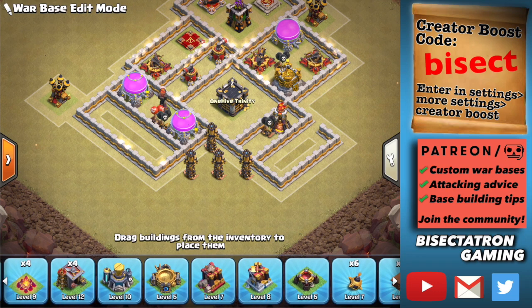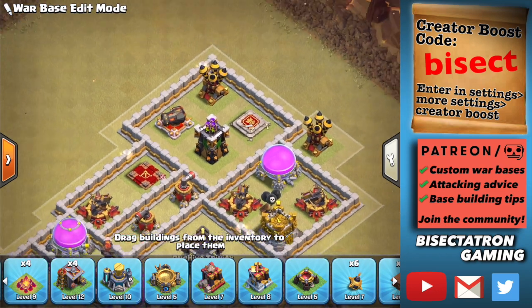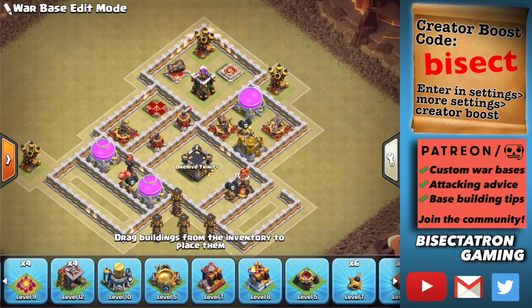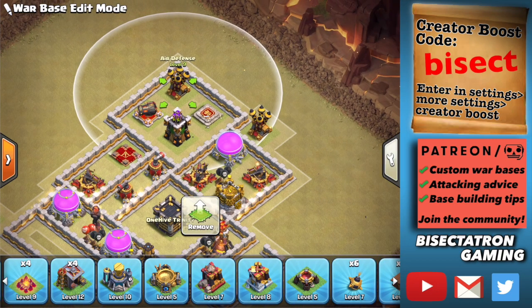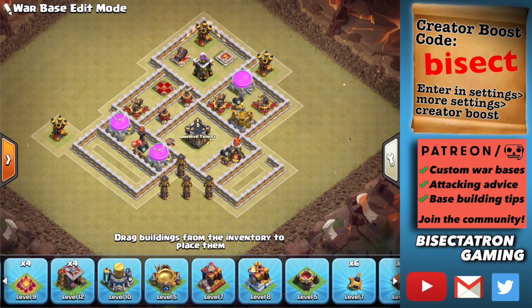Once again, it's really important to keep your air defenses close to the outside of the base. As you can see in this example, this is what a good compartment might look like with the air defense at the top of the compartment and regular buildings around it. If they lightning it down, they're not getting any positional value — just the defense itself. If the air defense is deep in the base, they get positional value too. Hope this video helped! If you're interested in a custom war base each month and other perks, check out my Patreon — link in the description.